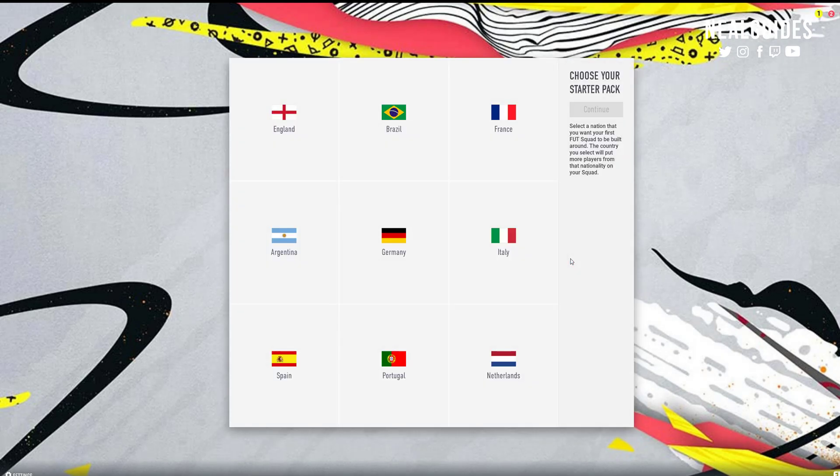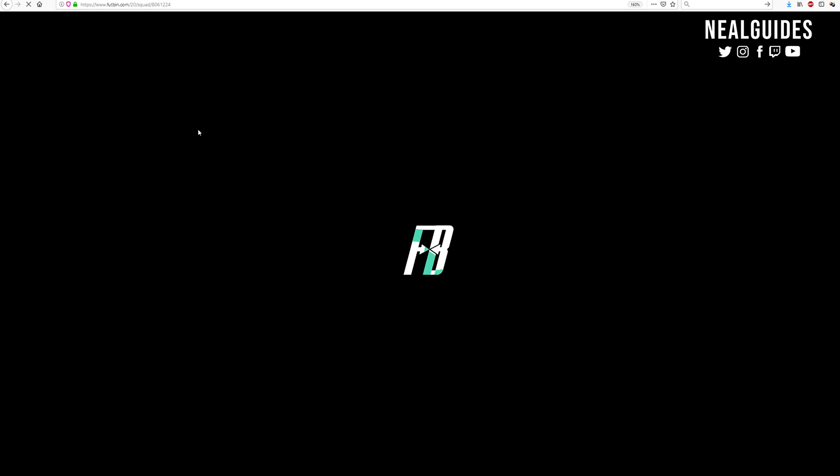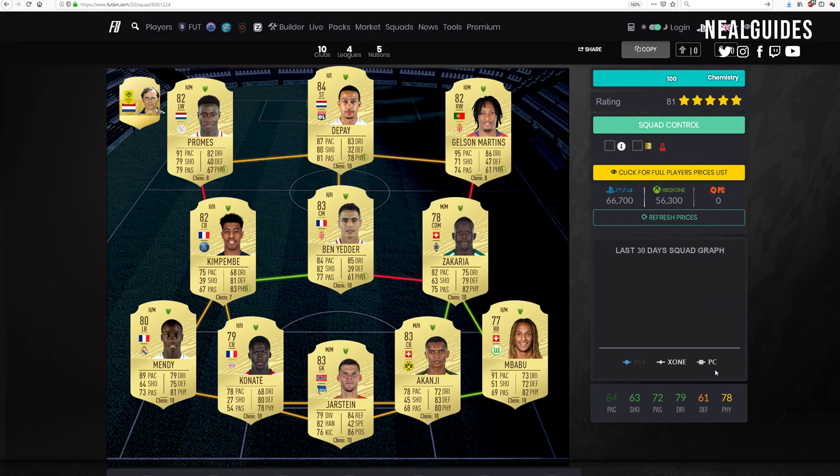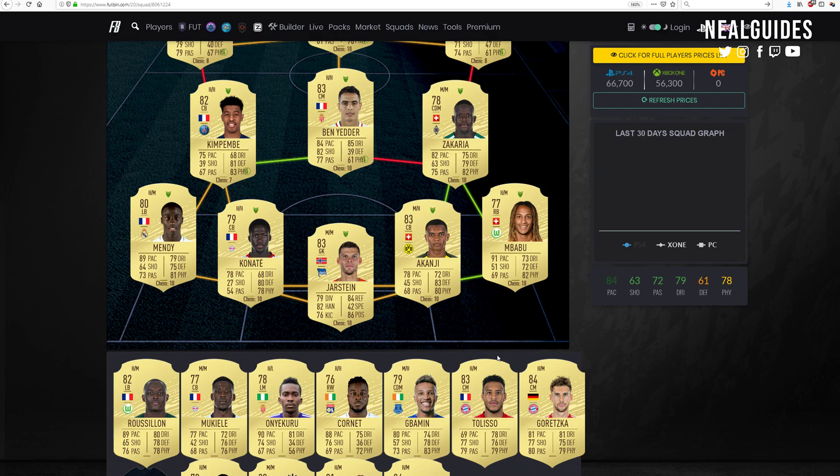When you choose a league or a nation you have to be smart. You want to find a nation or league depending on which team you make. For example, this is the team I'm aiming to make when the game comes out - it's obviously going to cost a lot of money but I'll try to acquire these players as soon as I can. The first thing I notice is there's a lot of French players in my team, so it might be worth going for France.